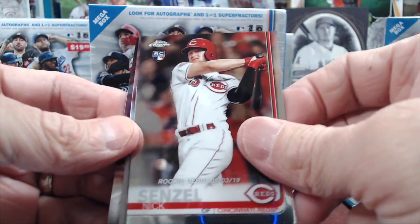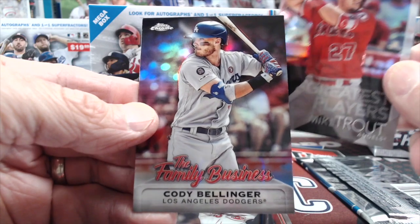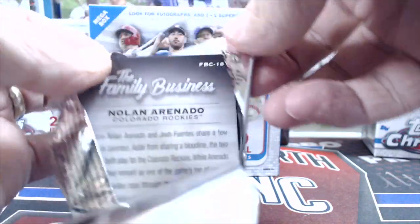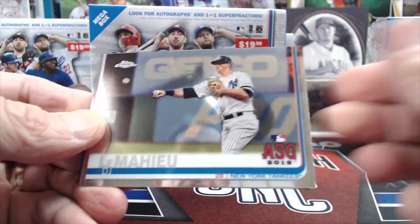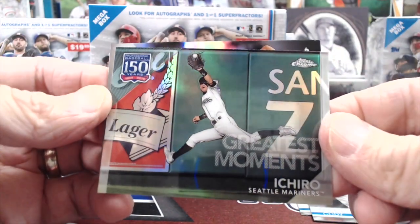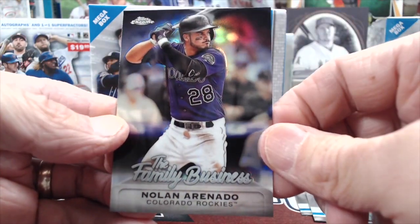Soto did not have a Chrome card that year — no, Soto did not. We got a 150 years Trout, sweet. And a Cody Bellinger. You get a lot of inserts in this, which is cool because they look good. But if you're trying to make the set — I believe it's a 100-card set — that's going to be tricky because you get basically zero base cards. So DJ LeMahieu, all-star game. A Cody Bellinger all-star game, an Ichiro with the stadium backdrop — that's cool — and then Arenado family business.